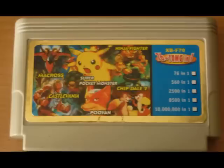As you can see, it could also be a 560 in one, 2500, 8500, and 10mg in one, which is kind of stupid because I can't access those ones and they're probably just the exact same thing with repeats. The featured games on the front include Macross featuring a spaceship, Super Pocketmonster featuring Pikachu and a Midget Golem, Ninja Fighter which apparently features Michelangelo from Teenage Mutant Ninja Turtles, Castlevania, Poo-Yan — which last time I checked did not have Fox McCloud in it — and Chipdale 2. It also has the ID of XB-F70, not entirely sure what that means, but let's just get to the cartridge.